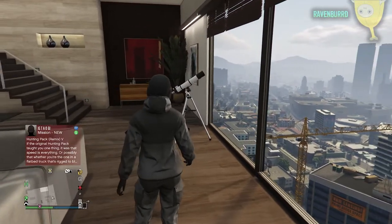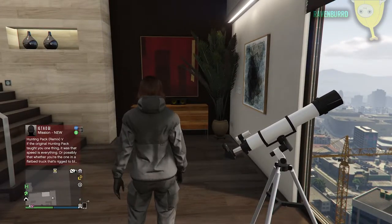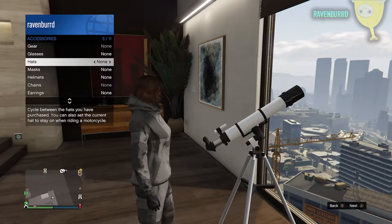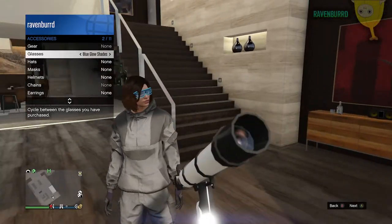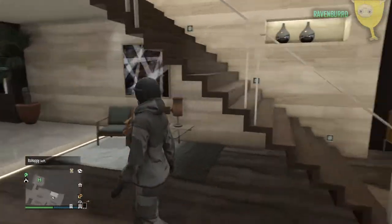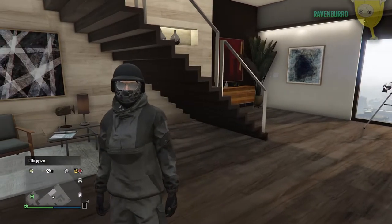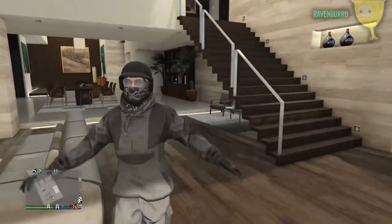Now we're gonna try and add another thing to the outfit. Hit right on the d-pad to trigger the glitch again, then go to accessories. I had a helmet on before, so now let's go for glasses — this one matches pretty well. Put it on, walk away — no way! Just like that, it has combined: I now have a helmet, mask, and glasses on at the same time.